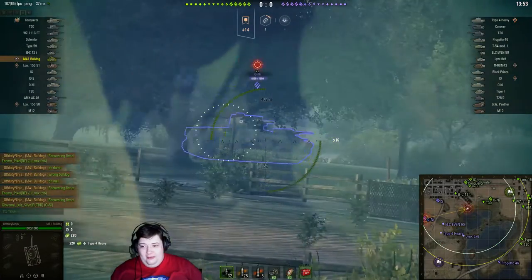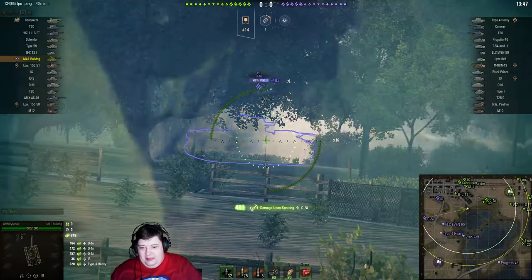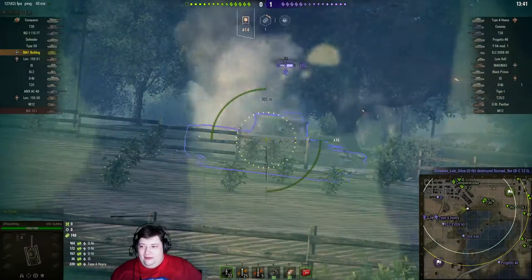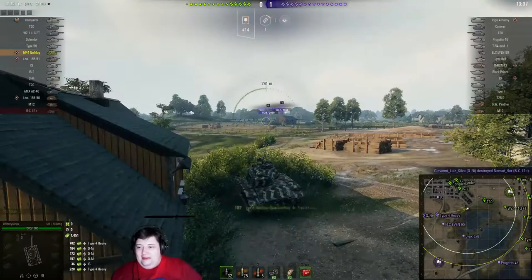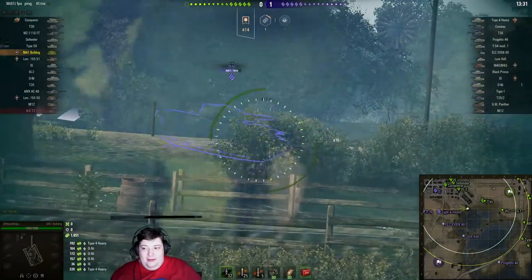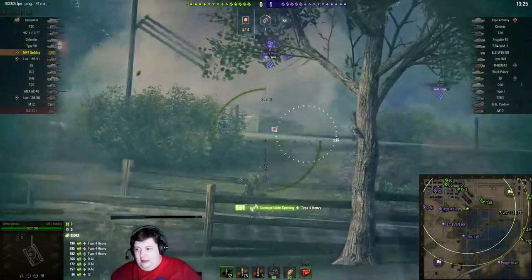Oh no, Oni in the open, broadside to our team. The T30 is going to do something about it, I hope. T30 is over our shoulder — there should be a giant blast of death coming in. No death coming in. Oh, there we go — T30 shoots the Type 4 heavy. We'll take that. I was expecting a shot into the Oni, but either he knew the Type 4 was coming and was waiting, or something else impacted the Type 4.